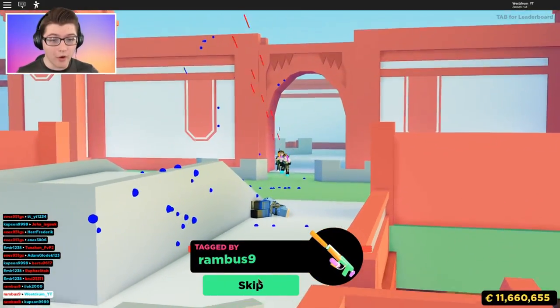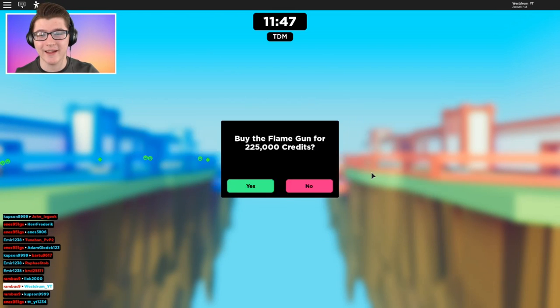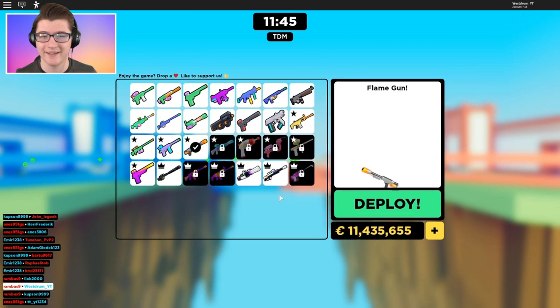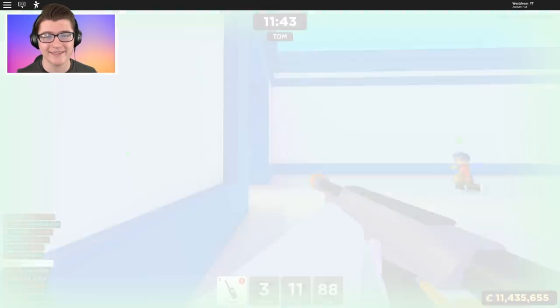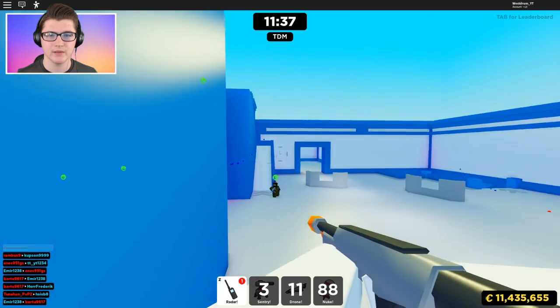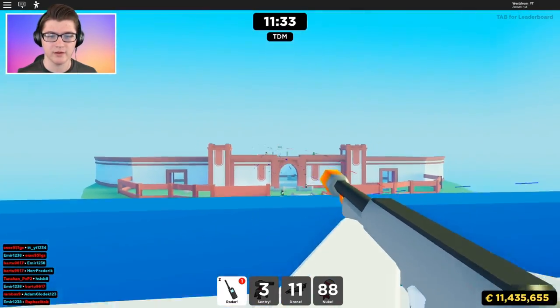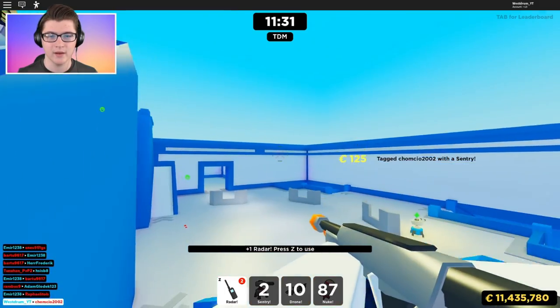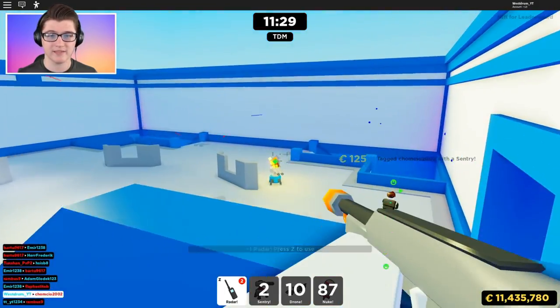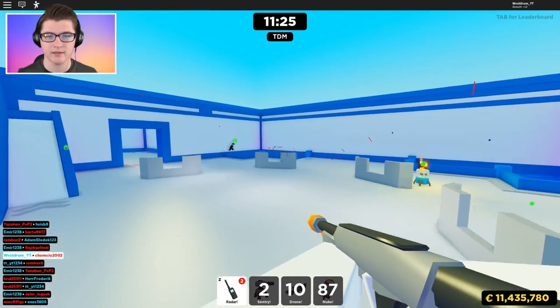Oh no! The flame gun — I guess I have to buy you, buddy. There we go. What the heck even is this gun? I mean, it's all right. It's like a scar — I guess it's like a downgraded scar or something. That's what I'm pretty much going to call it. It's a downgraded scar, but it's not bad. Oh, I attacked somebody with my sentry. I thought one of my shots from my flame gun got somebody.